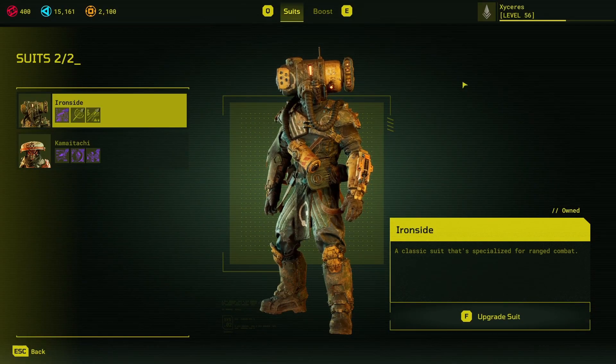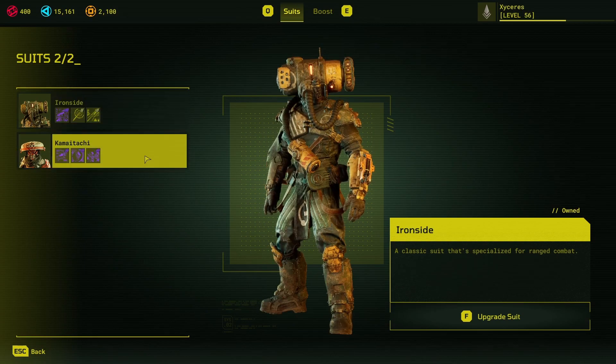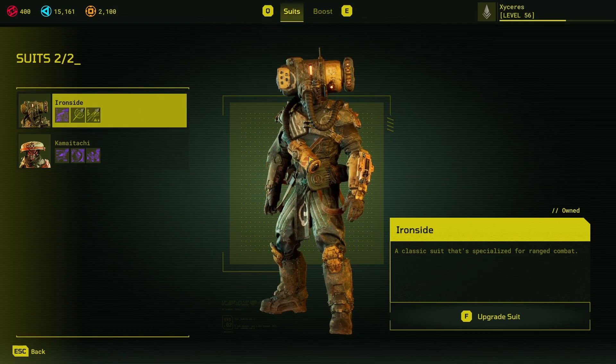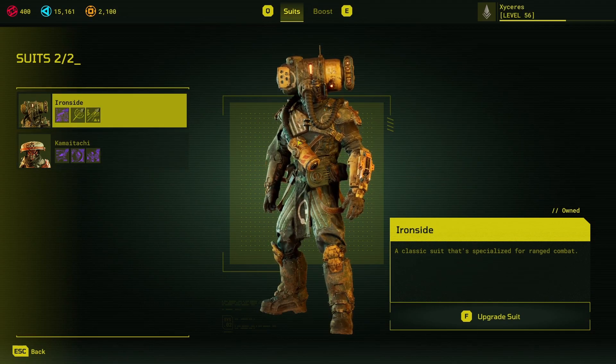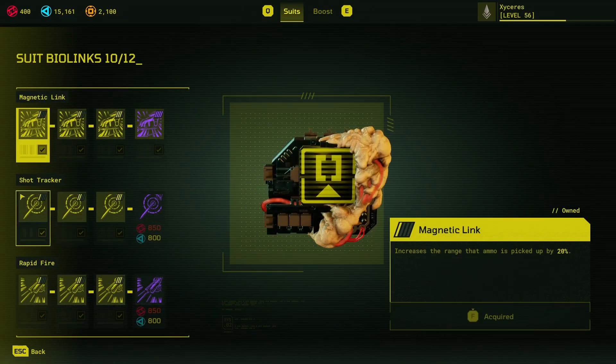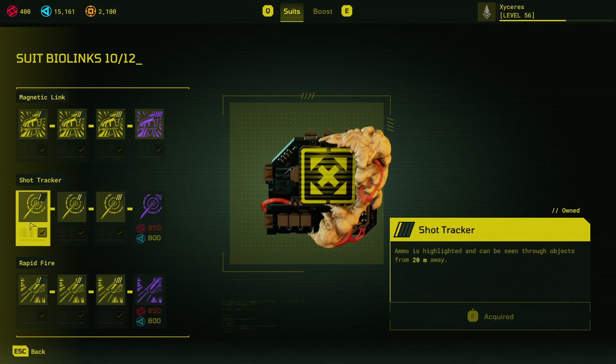Let's start with the suits. The Ironside suit is the ranged suit. It will only have one of its three perks unlocked to start — I believe it's the rapid fire perk, which increases the fire rate of your ranged weapon.